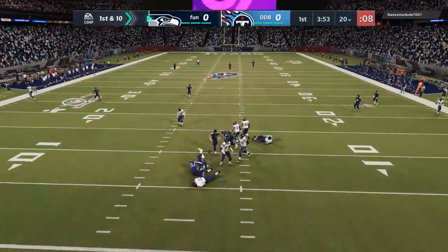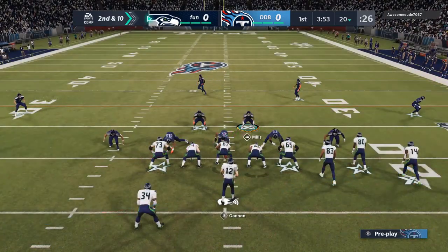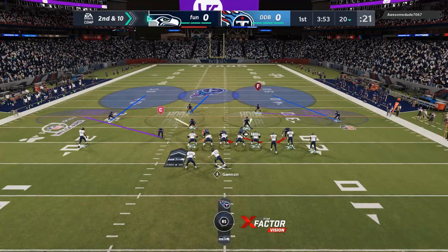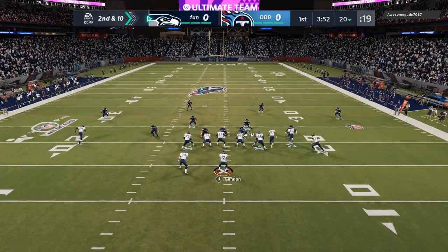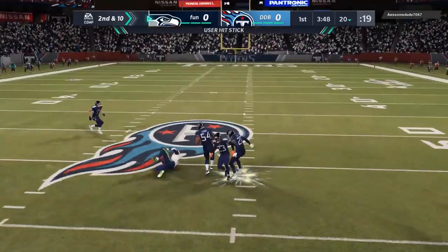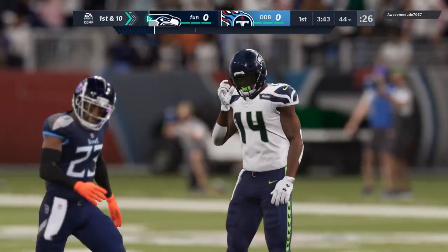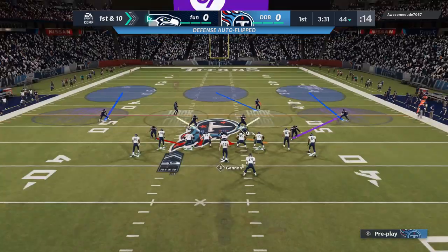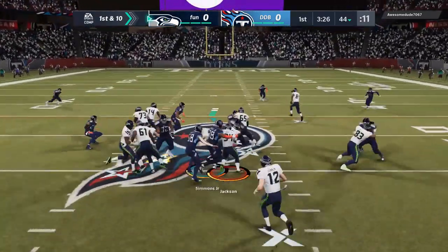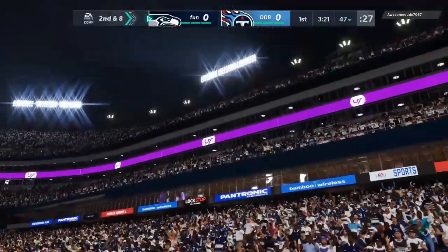Starting out here on defense — let's see if we can get a stop. Coming out in Cover Three with Sam Mills, watching out for anything on the sideline and anything underneath. We got some pressure on Rich Gannon — he's rocking with Rich Gannon, which is not a bad quarterback. He completes one up the seam and I believe that was Desmond King that laid the boom on DK Metcalf. He's able to hang on. Rich Gannon then runs it with Bo Jackson for a gain of three.